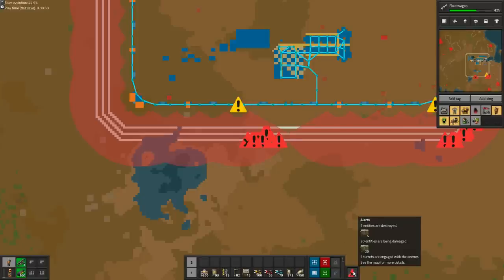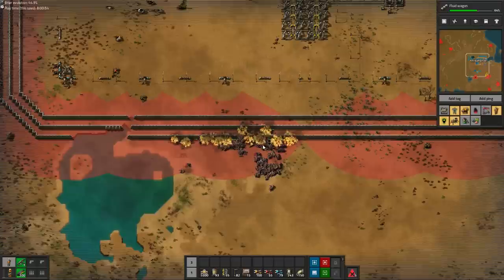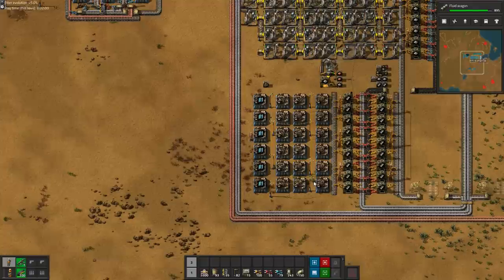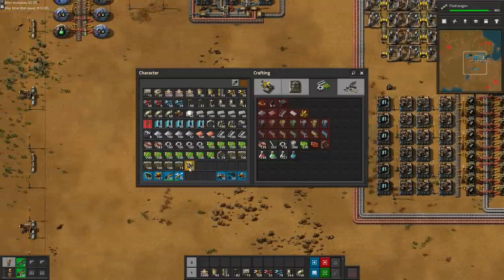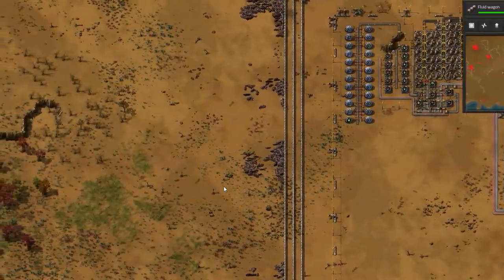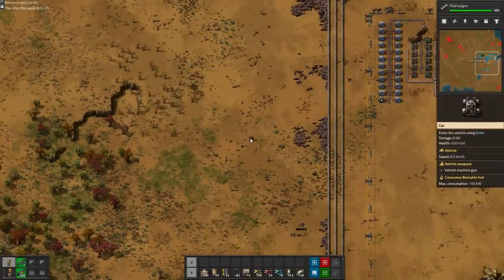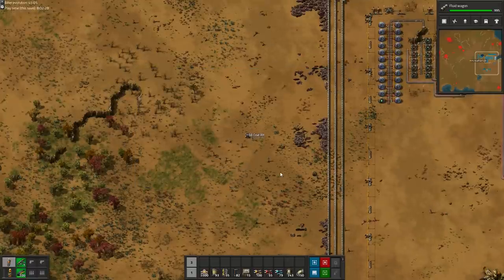The attacks from the south are surprisingly strong given how few biter nests seem to be down there. That third wall gives me a nice but entirely misplaced sense of security. So naturally we go ahead with our car and solar panel plan and leave the base behind.